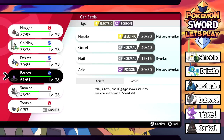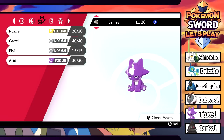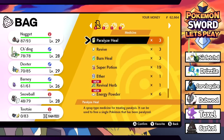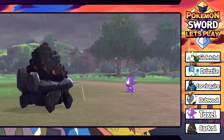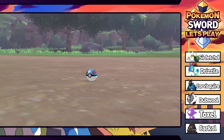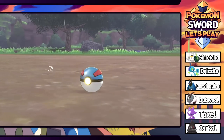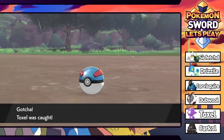I'm pretty sure Toxel evolves at level 30. If you catch this one you could evolve it immediately. I kind of want to catch it. What is Barney looking like in terms of nature? This thing is definitely a special attacker. We're doing it - level 29, only needs one more level. Sorry Barney, you were a gift but we're using our own that we caught. I need to catch it before the burn damage kills it.